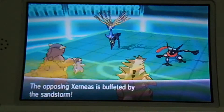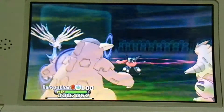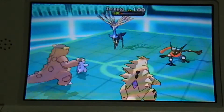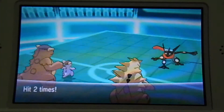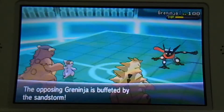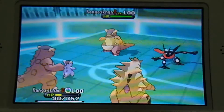My Oxazoline on Kangaskhan did not manage to hit. The opponent knows that Kangaskhan is the threat. Dark Pulse gets a critical hit, and I return the Xerneas, simply KOing it. Rock Slide deals maybe 50% damage, and Greninja is down to 20% HP.